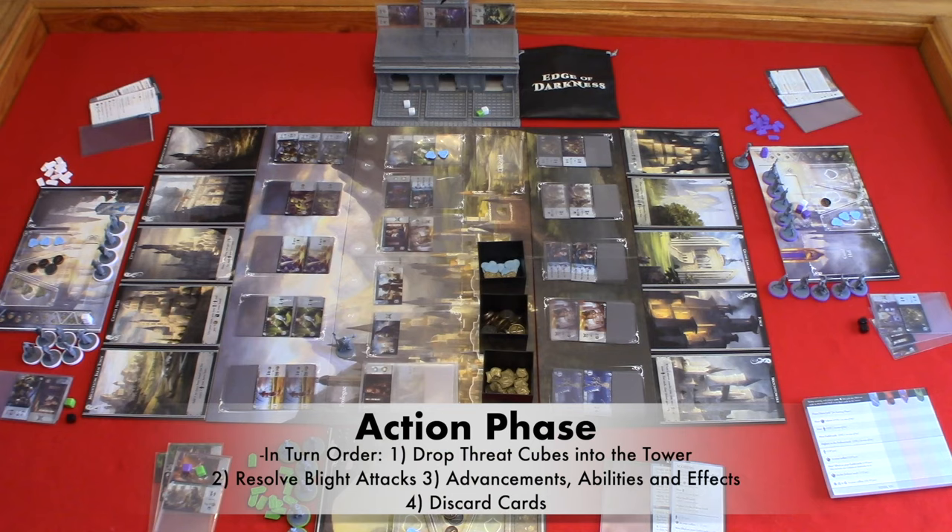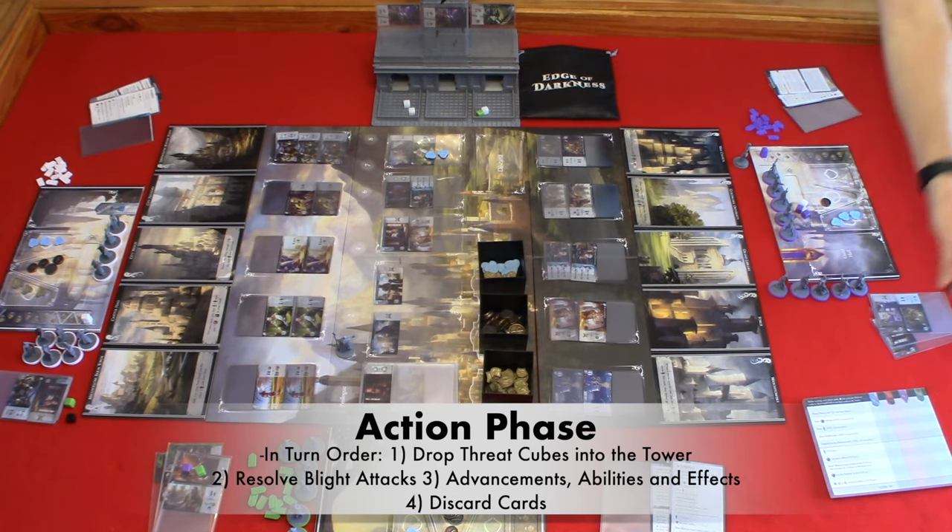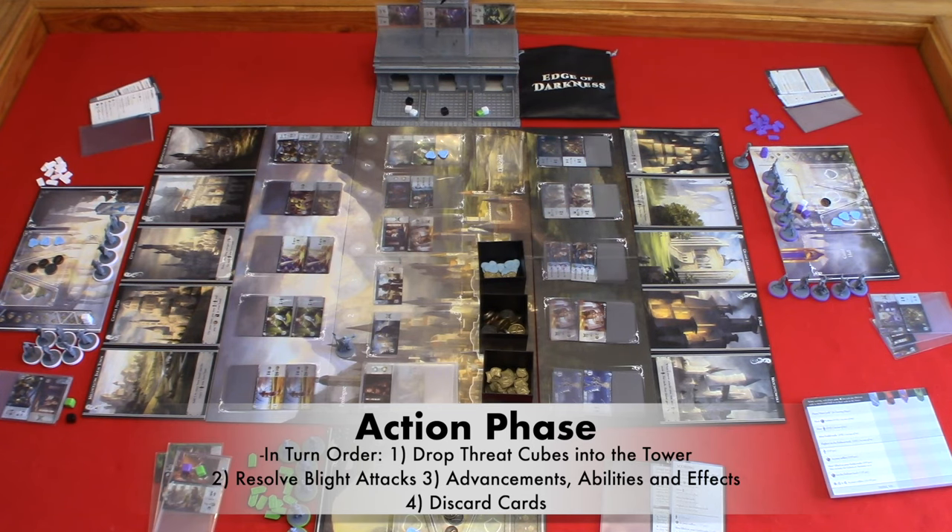In turn order, players are going to carry out four steps on their turn: drop threat cubes into the tower, resolve blight attacks, sleeve advancements, use location abilities and resolve effects, and discard cards. Step one: drop the cubes that were taken earlier during the assembly phase into the threat tower. The cubes currently in your threat zone will be dropped in the next round. Step two: resolve blight attacks if there are any. A blight attacks when their tray in the threat tower reaches a certain number of cubes. In a four-player game it would be eight or more cubes, in a three-player game it would be seven or more, and in a two-player game it would be six or more.